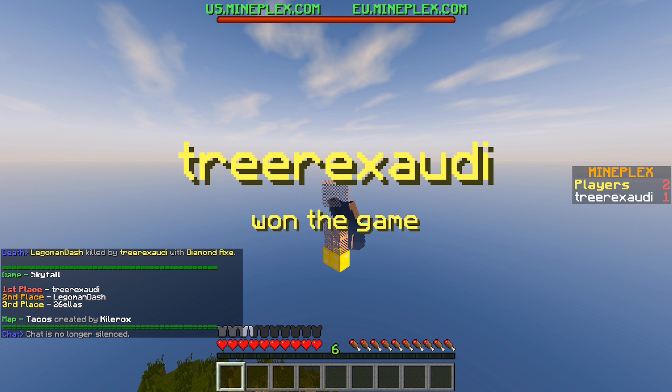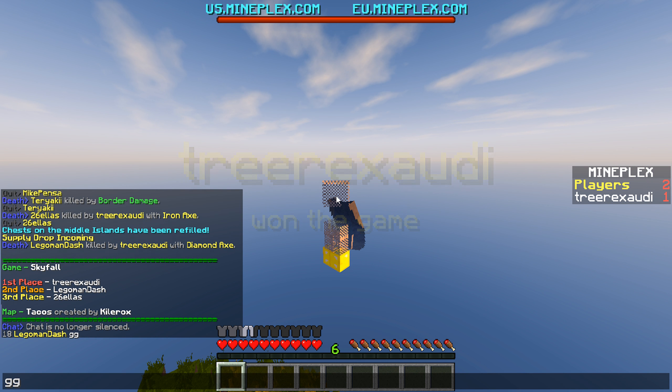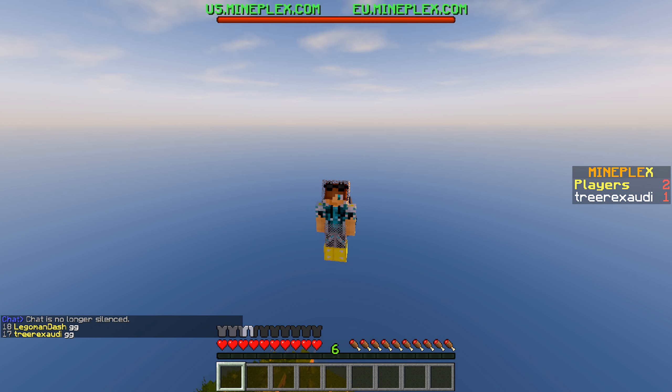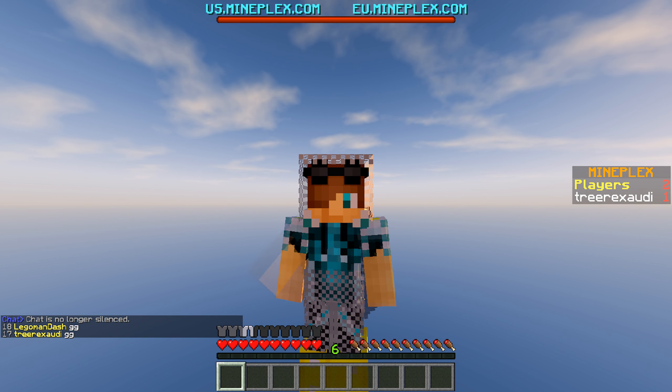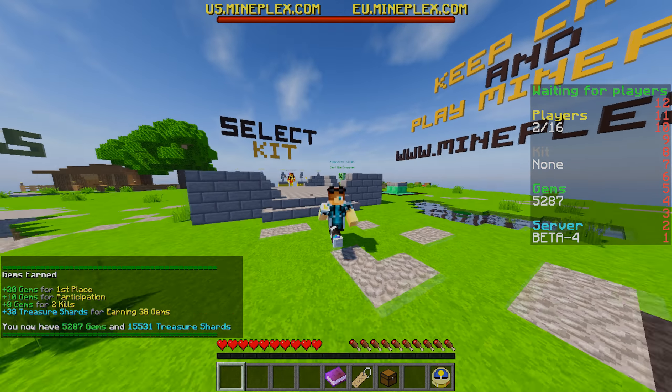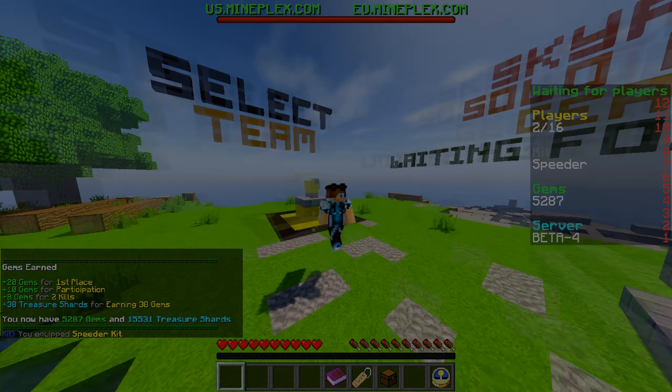The diamond axe is actually a pretty nice weapon. GG real quick — it's good sportsmanship. I hope you guys enjoyed today's awesome episode of Skyfall, and I hope you guys also like the new thumbnail. Nevertheless, have a great day guys, and I hope to see you in the next video. As always, have a great day — see y'all!